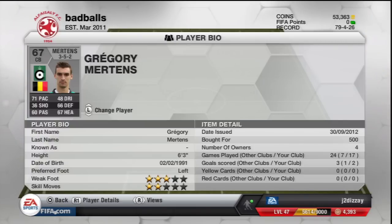Bad balls. I like his name. He's got 71 pace and he's a centre-back, and his name's Gregory — actually Grégory, because there's a little accent. He's got a Dr. Dre accent on his ear. 71 pace is his only sort of defining feature. 500 coins. He's quite nice though.